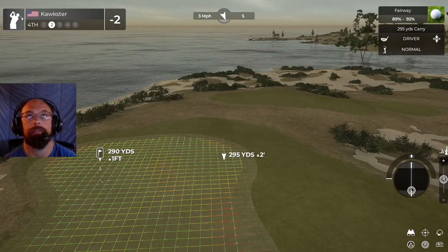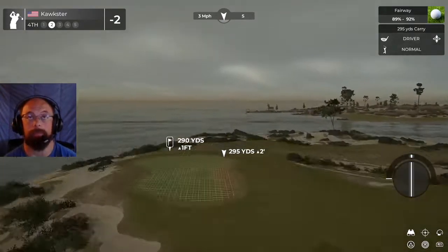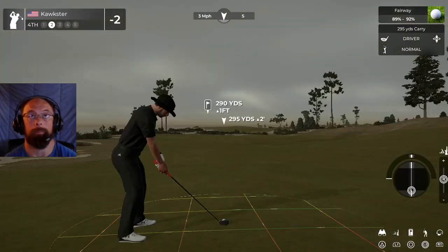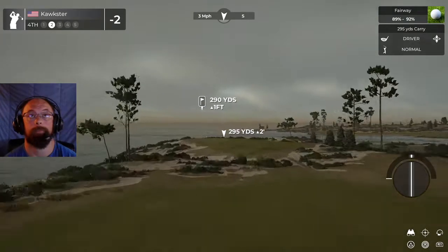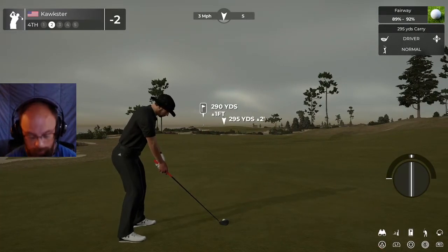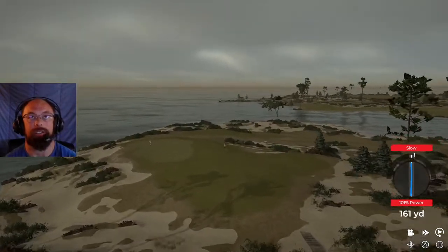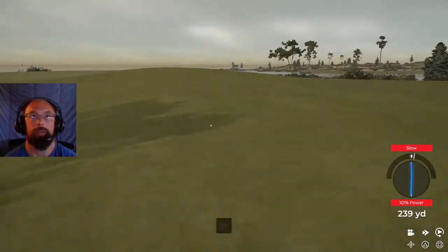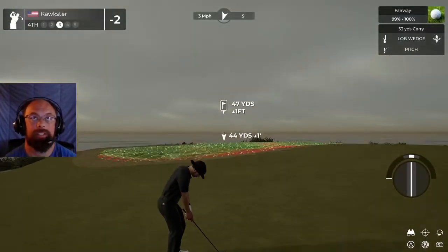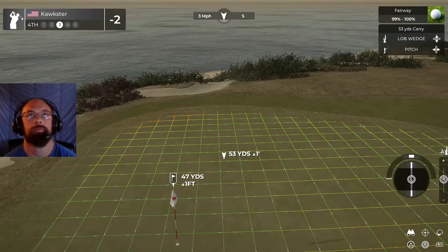I'm gonna have to hit the driver off the deck — we do have a fairly good lie. I like to loft the driver all the way up, it does give it a better lie, but it is harder to hit a perfect. Let's play this over here just a little bit, see if we can get a perfect. Just a fraction slow — that's okay because this is probably similar to where the 3-wood would have ended up anyway, so it's not the end of the world.